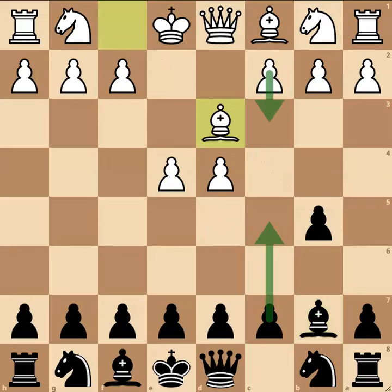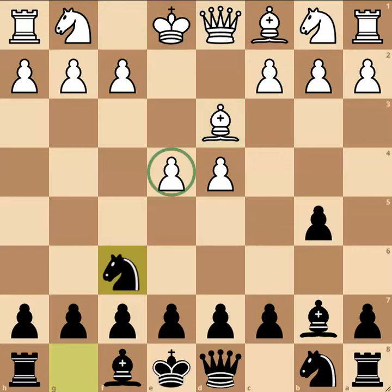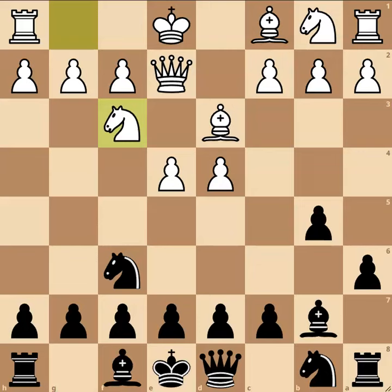Bishop to d3 is the best move, defending his own pawn, and now white can build up a solid centre with moves such as c3 if c5 comes into play. Moves such as knight to f6 have been played and after moves such as this white gets a nice advantage in this position, but black's position is far from defeated.